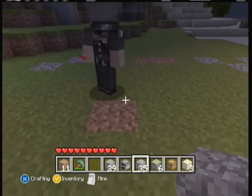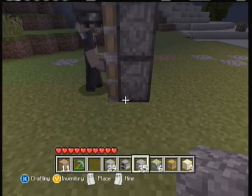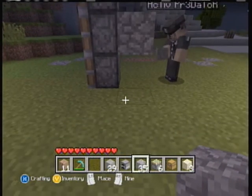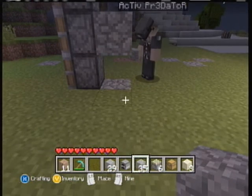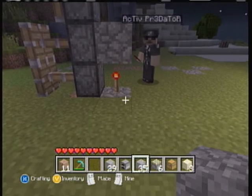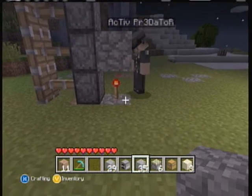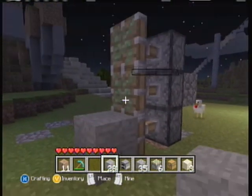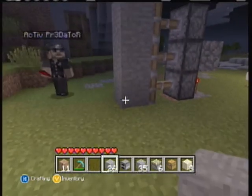Okay so what you're gonna do: place a piston, piston, piston, and then put a cobblestone block here and a cobblestone block underneath that. You have to put the cobblestone block there, otherwise this won't work. Then put redstone above that, and then cobblestone above that — or stone.